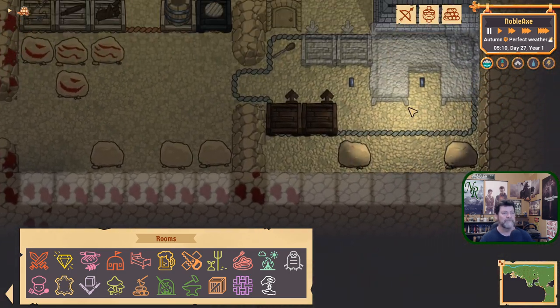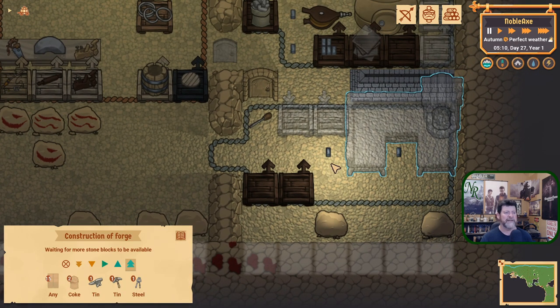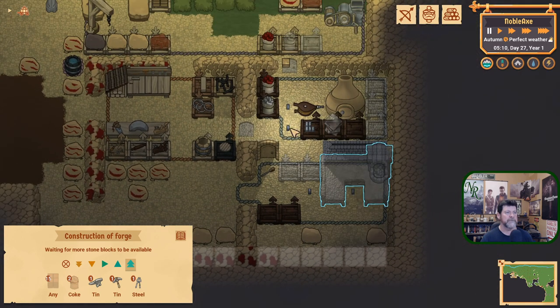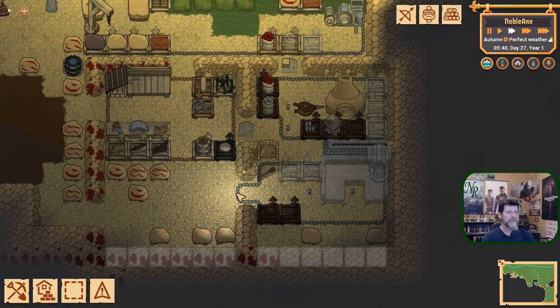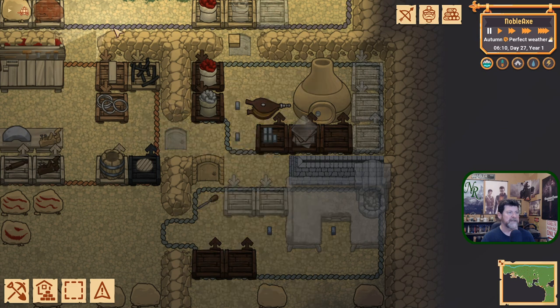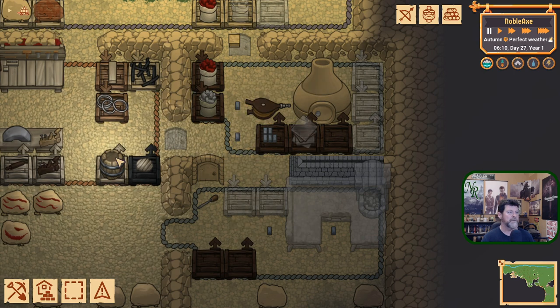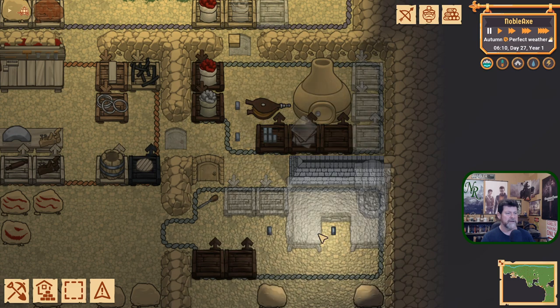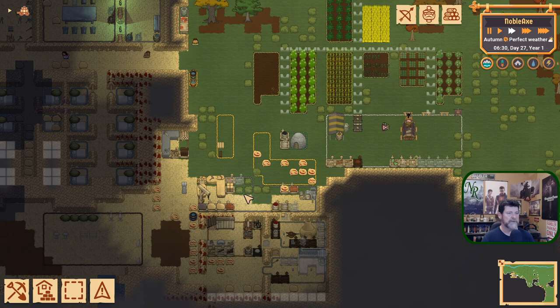What are these? Whoa — these are ingots. Why are there ingots down here and over here? Oh, they're just getting scattered. There was something with the game where if there was a job calling for something, they'd go grab the material but if it was blocked, they'd just drop it in random places. I'm pretty sure that got taken care of, so I don't know what the random ingots are here.